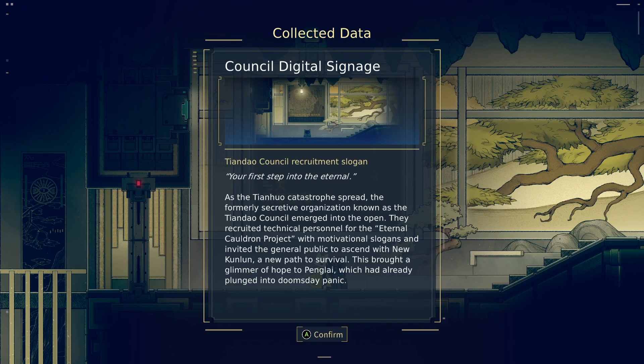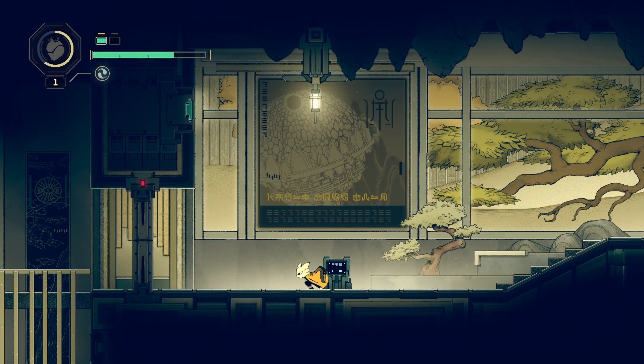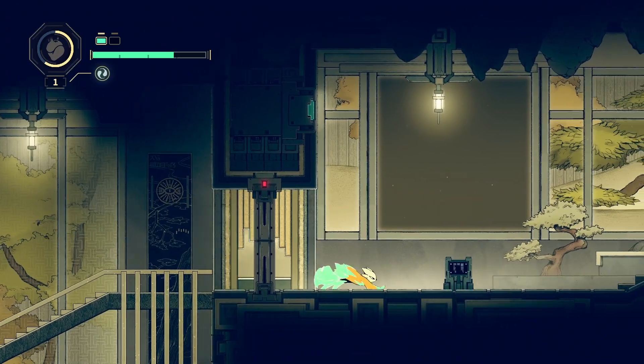Your first step into the Eternal. As the Tianhao catastrophe spread, the formerly secretive organization known as the Tian Dao Council emerged into the open. They recruited technical personnel for the Eternal Cauldron Project with motivational slogans and invited the general public to ascend with New Cundlin — a new path to survival. This brought a glimmer of hope to Penglai, which had already plunged into doomsday panic. Interesting. I wonder what would have happened in general to the world.